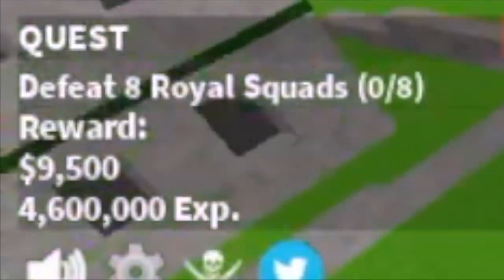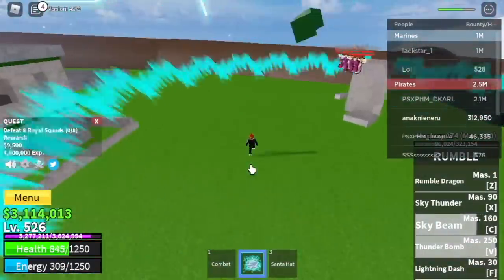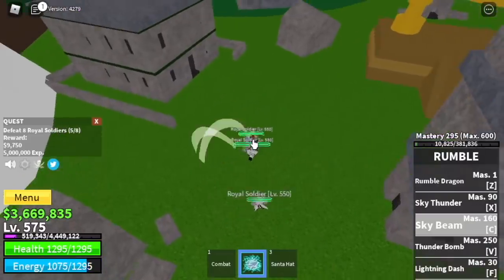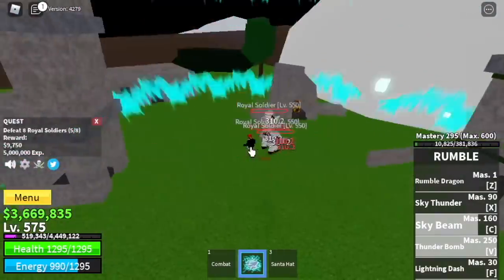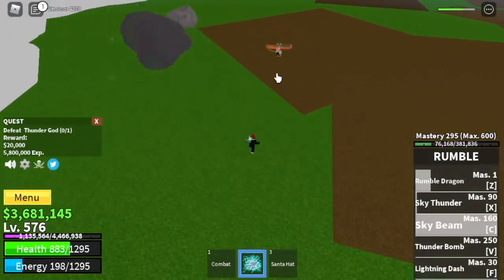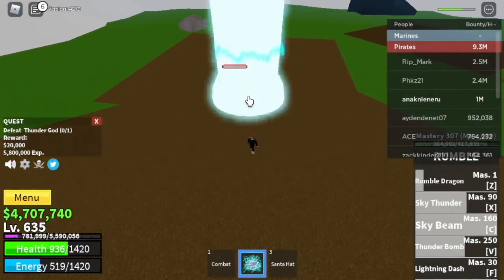Royal Squads — you need to defeat 8, so lure 4 at a time, you can do 5 if you want. Just use your Sky Beam, Thunder Bomb. Very easy to defeat. With just 25 levels, you can start defeating the Royal Soldiers. But if you want, you can stay with the Royal Squads. You're going to defeat them until you reach level 575. And after that, we can start defeating the Thunder God. You're going to defeat Thunder God until you get the Pole. Do server hop — it doesn't matter if you reach 700 here as long as you get the Pole. We were able to get it at 635.